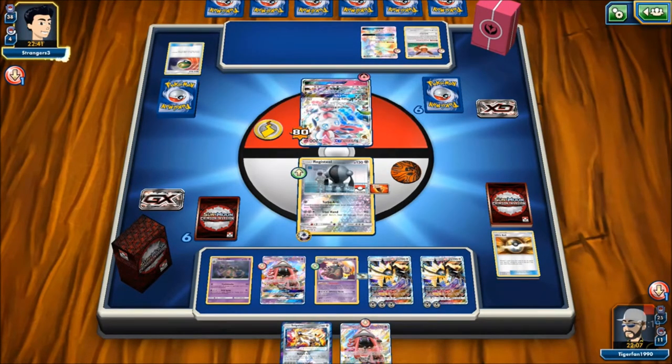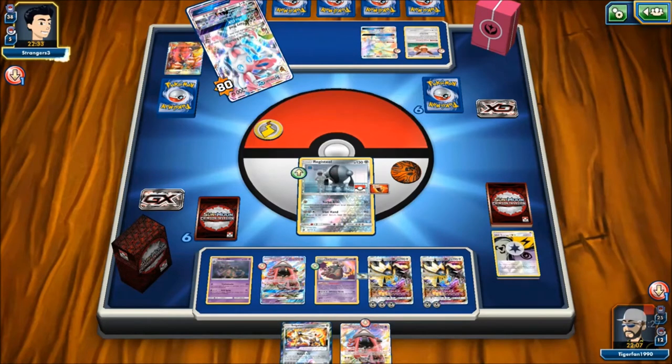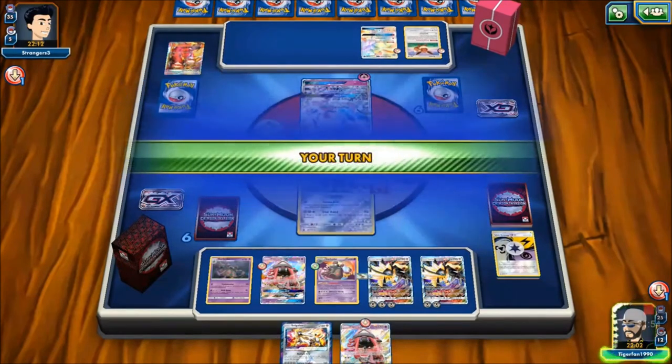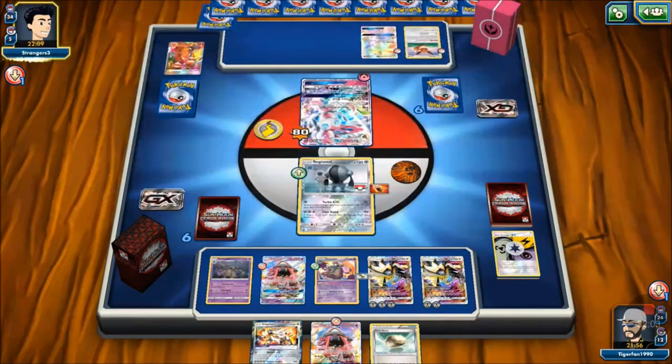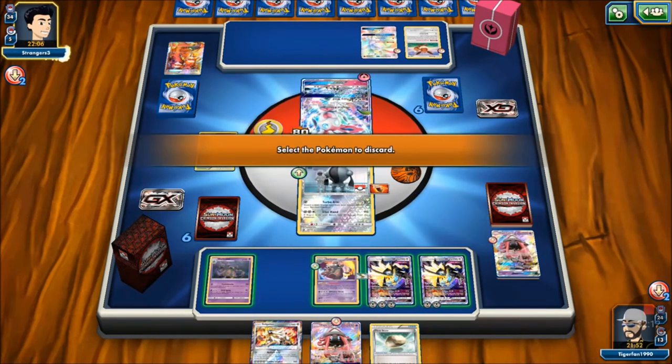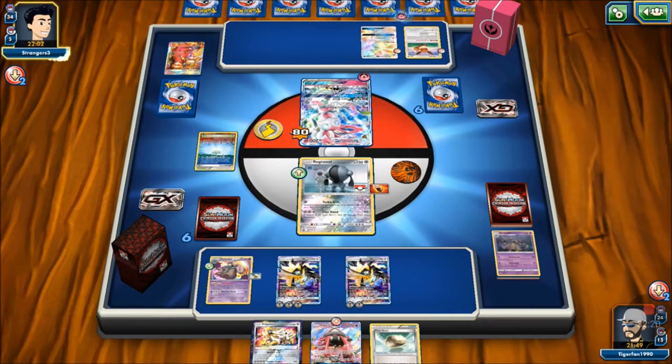Energy Evolution wouldn't work anyway. Team Flare Grunt — knew it was coming. Opponent Magical Ribbons again. In retrospect I shouldn't have put Fury Belt on Registeel — should have waited for Float Stone to keep the retreat option open. We draw Float Stone and just pass — this is the main problem with the deck in the midrange phase. There's Parallel City on the field, which we get rid of. It looks like opponent is about to Plea GX, but instead plays Dedenne Return, which is very painful. Opponent evolves into Sylveon.